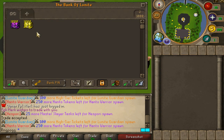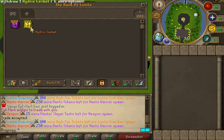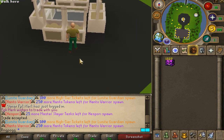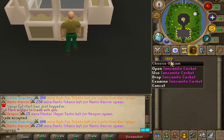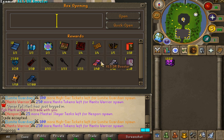Today we have a very exciting video prepared for you — Episode 1: 1,000 Tanzanite casket opening. And the next video, we're going to open 1,000 Hydrix caskets. I haven't done an opening on Luna in such a long time, so I'm super excited. I've never opened this casket before either. I'm probably going to do a little clip every 100 openings, and I'll see you after the first 100 opened.